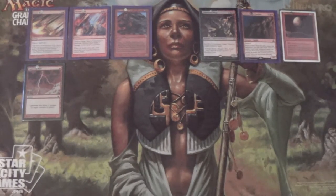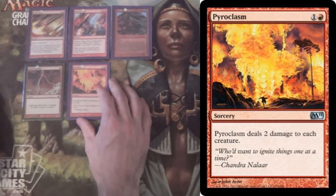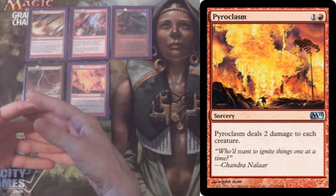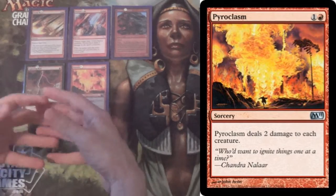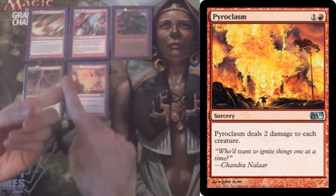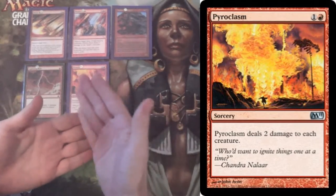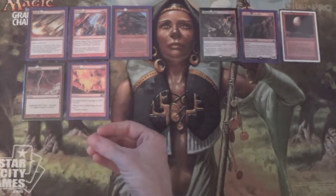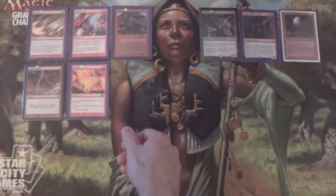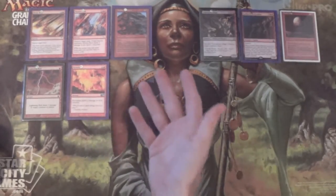Lightning Bolt speaks for itself — it's the most played card in Modern for a reason. But along those lines, we also have Pyroclasm as a four-of. We have a bit of an issue in this kind of deck: we don't really do anything crazy until turn 3, and what we're doing doesn't hurt the opponent so much if they already have board presence. Against tokens, Zoo, Affinity, Infect — we need something to clear the board. Pyroclasm deals 2 damage all around. Doesn't hit Zoo, but hits basically everything else we'd be worried about. We take it out against control decks.